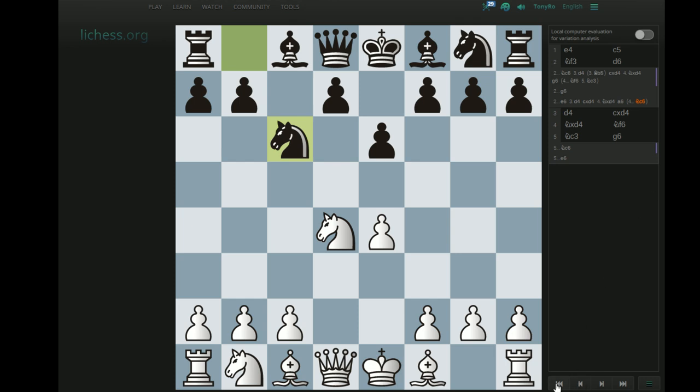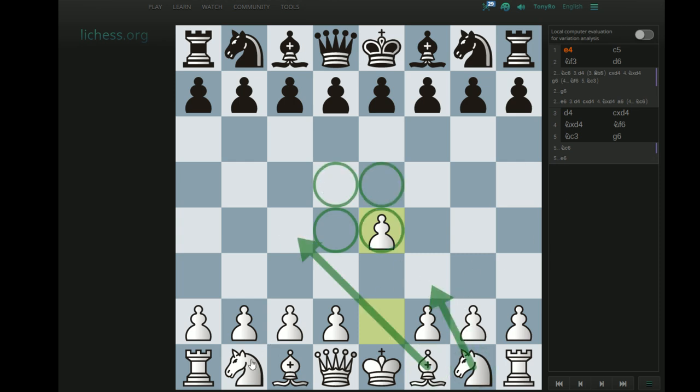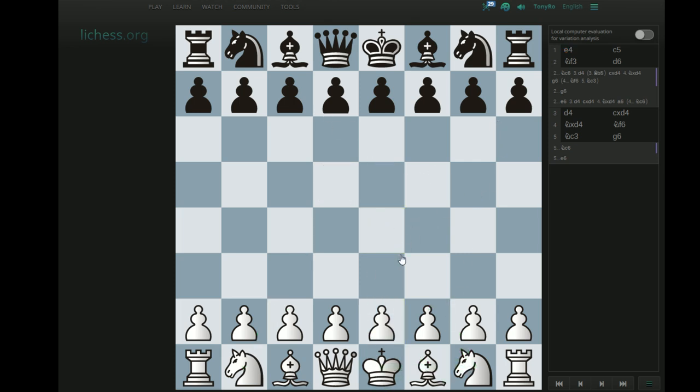Okay, so let's dig in. We all know the usual opening principles: control your center — specifically these four squares — develop your pieces towards the center actively, and castle your king away to safety. And specifically with regards to the Sicilian defense, white starts 1.e4 — best by test, yada yada yada — and black responds with c5. Well, let's actually go back one move. Why might black want to play c5 in the first place?